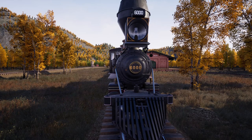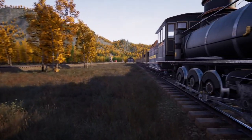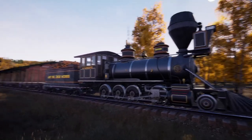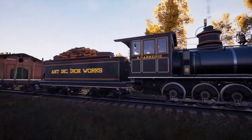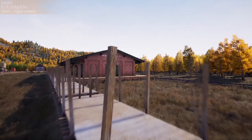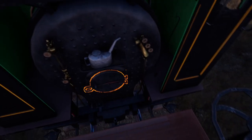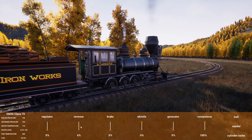Hello and welcome back to Railroads Online. Today we have picked up a new locomotive and are going to run it through its first load. We numbered this one 6000 — it is a Class 70 with a big fat smokestack. We named it the A. Carnegie, effectively Ant Ink Ironworks. This one is going to be running iron out to the ironworks.